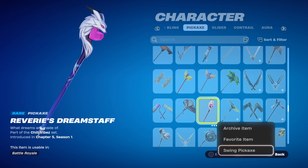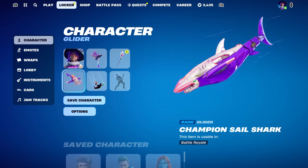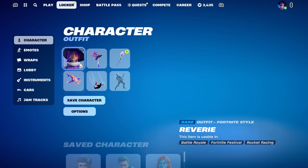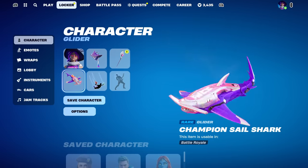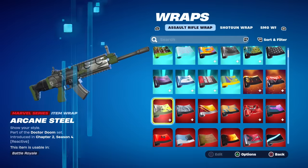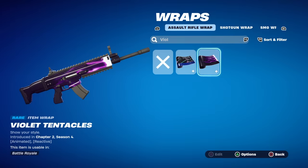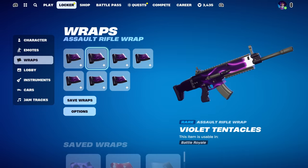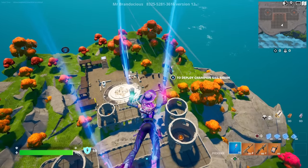Swinging the Dream Staff — it does have a special splash, and I'm assuming it has a contrail as well. I think the Champion Sail Shark glider is going to go perfect with this — there are hints of pink and that awesome violet purple that kind of matches exactly. I don't have the wrap it comes with due to the glitch, but I think the Violet Tentacles wrap is going to go perfect, so I'm putting that on everything.